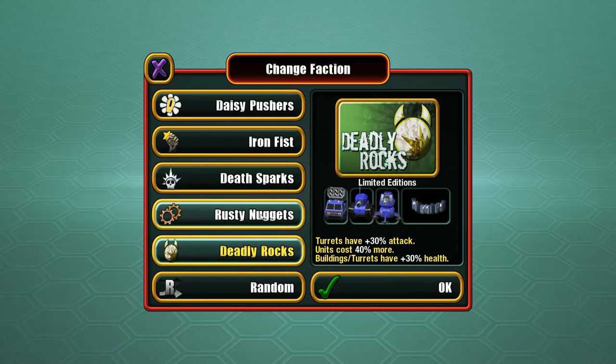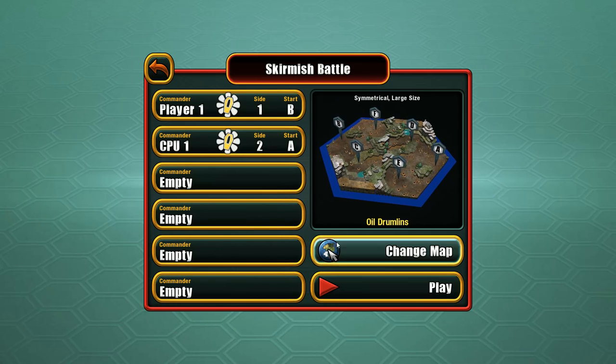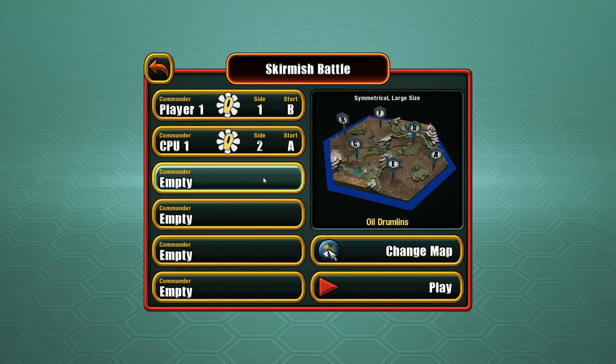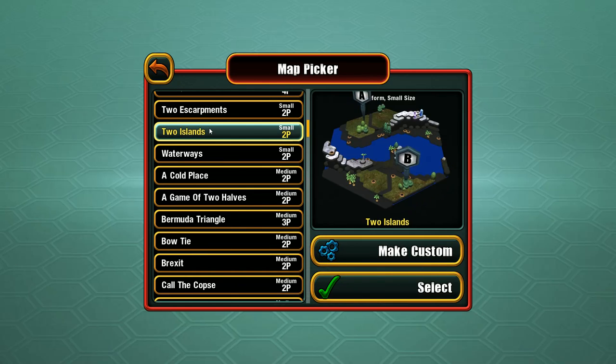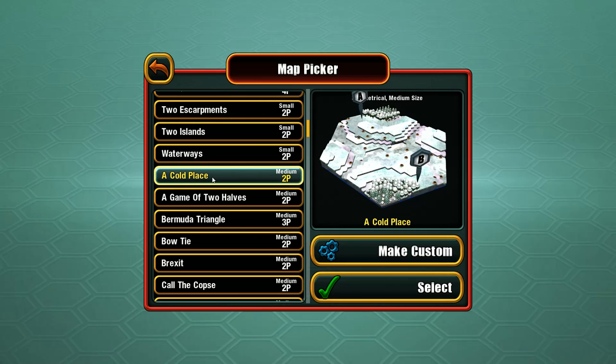There are also faction variants like Deadly Rocks and Rusty Nuggets, but let's do normal for right now. I want a two-player map — something smaller. Let me look through the options: two islands, waterways, a cold place. I kind of like the frozen maps, let's go ahead and do that one.